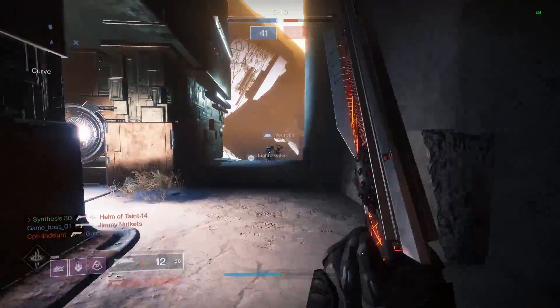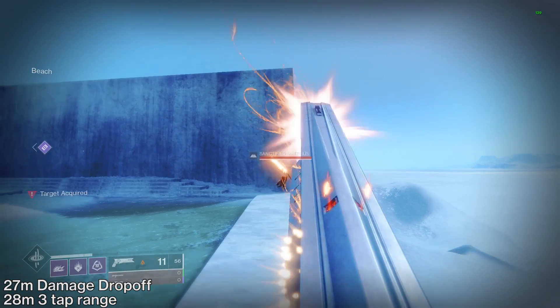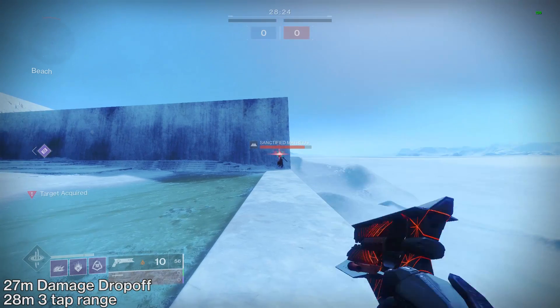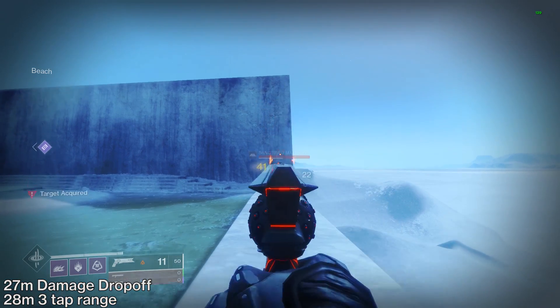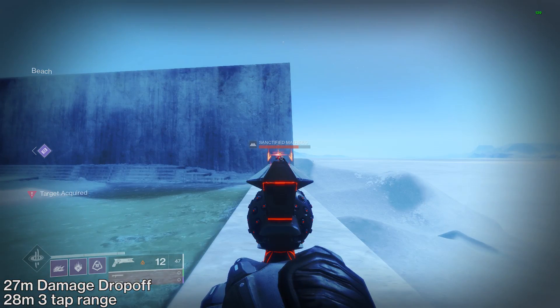Despite being pretty high on the spectrum for a 150 RPM hand cannon, Sunshot can only go up to 27 meters without experiencing any damage drop-off. And despite having explosive rounds, it only maintains a 3-tap range of one meter more at 28 meters.